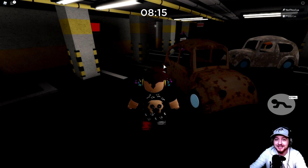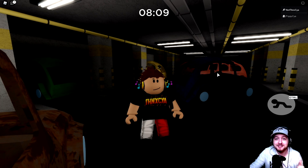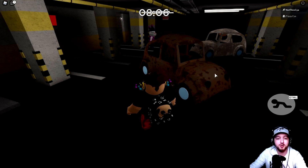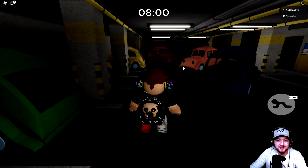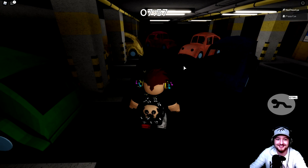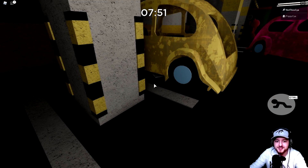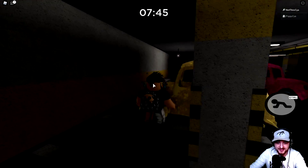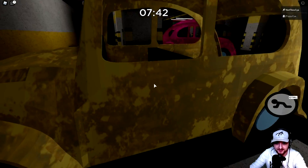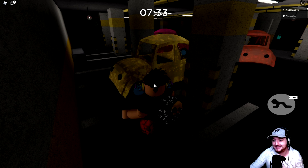If Minitoon has taught us anything, it is always to look underneath stuff. So as soon as you see cars - do you guys remember the true ending, the secret true ending in Chapter 1? What a nightmare that was trying to discover it, but the clue was underneath the car. And in this one as well, there is also a hidden note underneath this yellow car. This is one of those notes which is really, really difficult to read, but good news is we actually already know what it says.